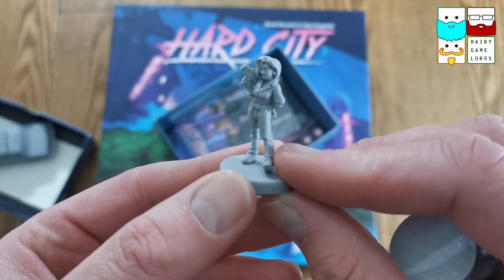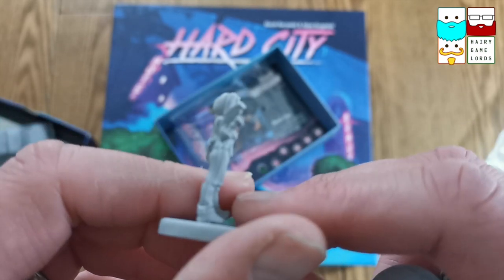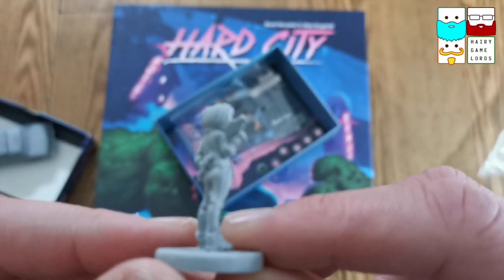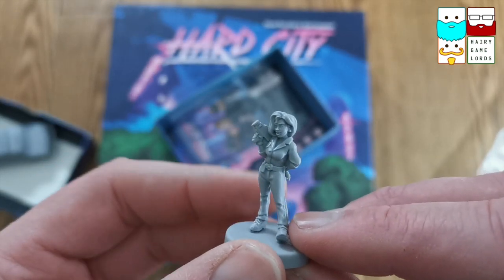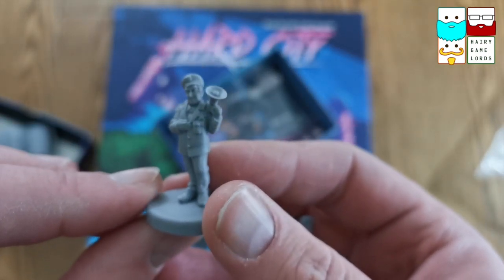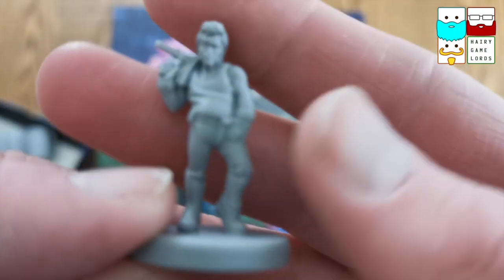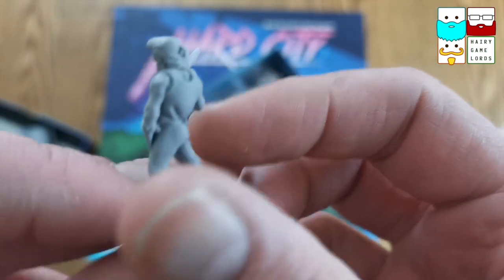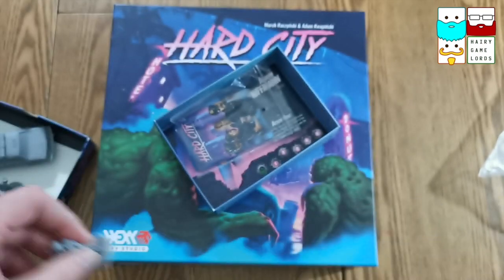There she is. Looks to be a camera in her hand — a recorder. Camcorders, remember those? After all, this game is set in the 80s. Here is some police commissioner dude. And then this guy looks to be the stuntman. Love the detail on these minis, and the quality feels really, really nice.